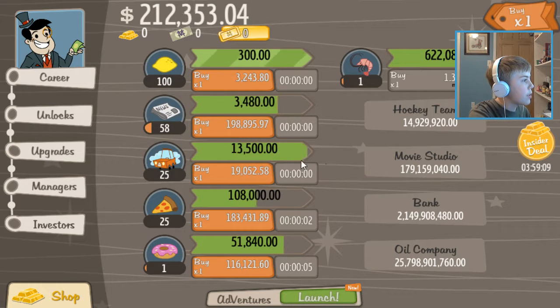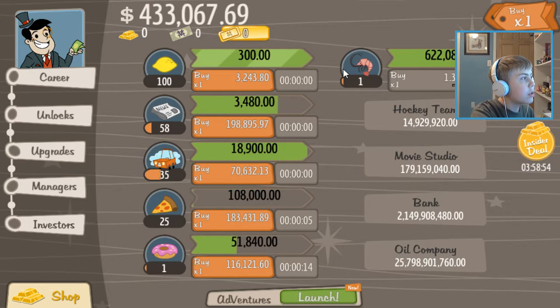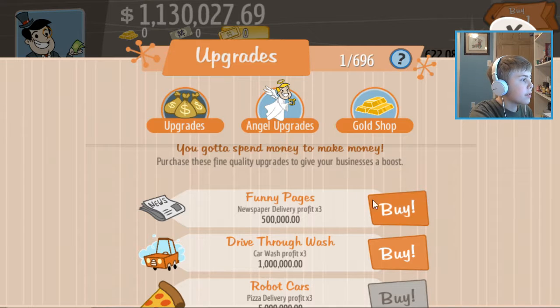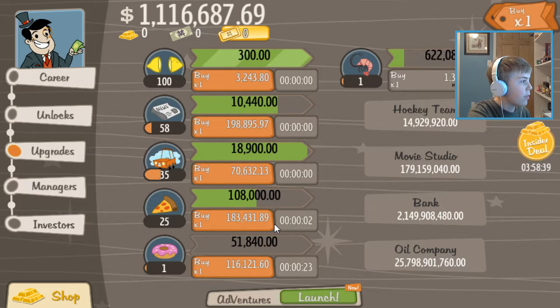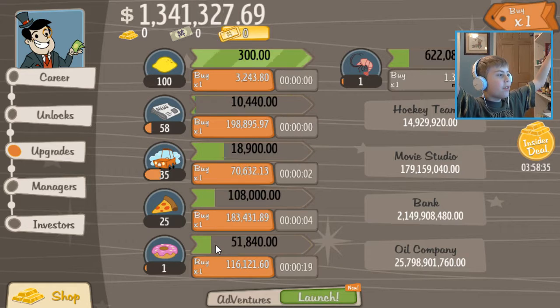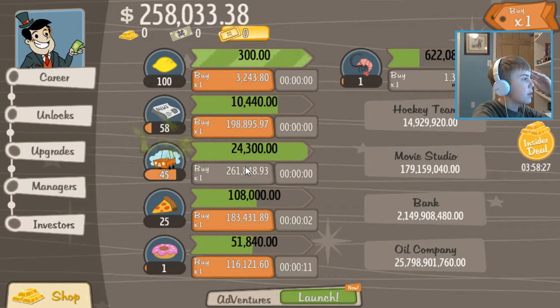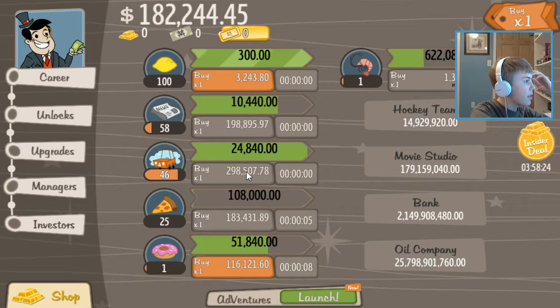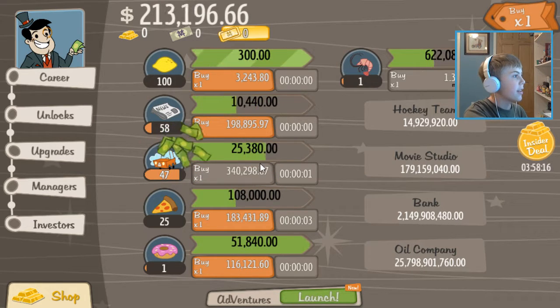Look at how much that lemonade stand is making. I don't know how long this video is going to be — maybe only a couple more minutes. This will probably be like a two-part series, honestly. You saw how much these managers can cost — unquadrillion? I don't even know how to say that. That's insane. Managers make life easier. Money just rolls in by the second — it's going so quick. I love this, this is the best.